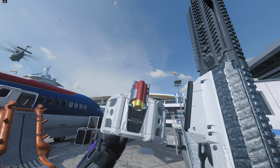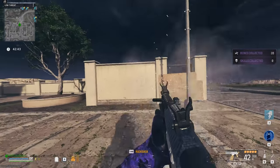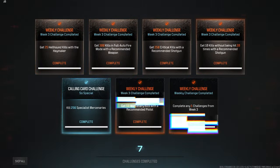The new aftermarket part for the Haymaker shotgun gives it a 60-round drum mag and it shoots two shells at a time. And if you want to unlock this, you can actually do it in one game.